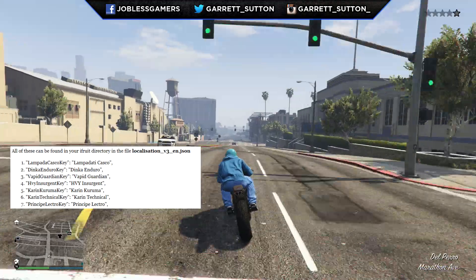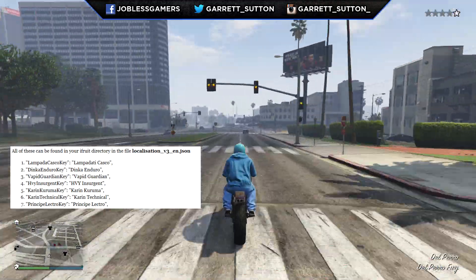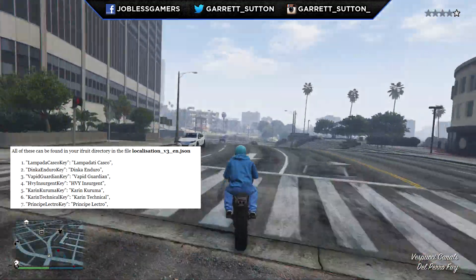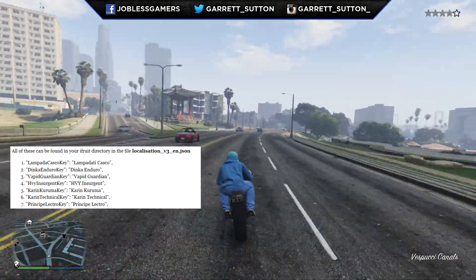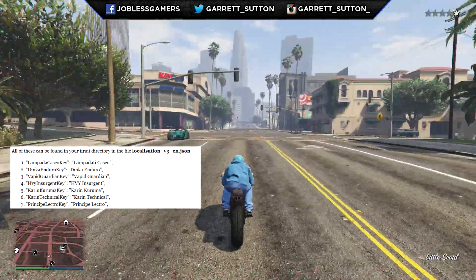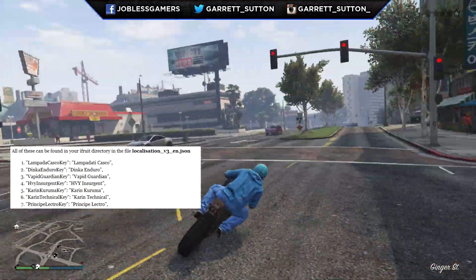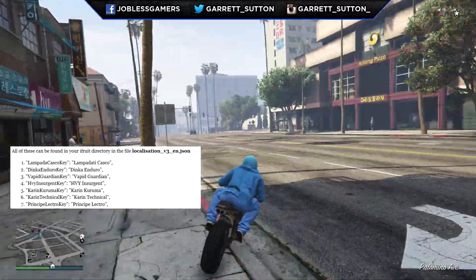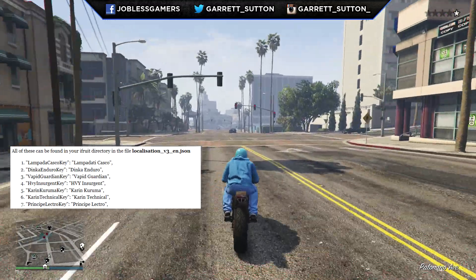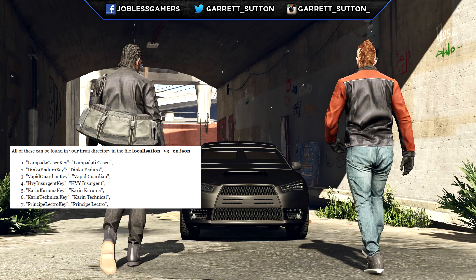Next up we have the Karin Kuruma. Karin in GTA Online is the Japanese motorsport company equivalent to Toyota. The Kuruma has a very special feature highlighted in the Heist DLC trailer — it has design features similar to an Evo X or the Lancer Evo X, and the Subaru Impreza on the back. I really look forward to this car because it seems like a quick car you'll be able to use in the GTA 5 Heist DLC.